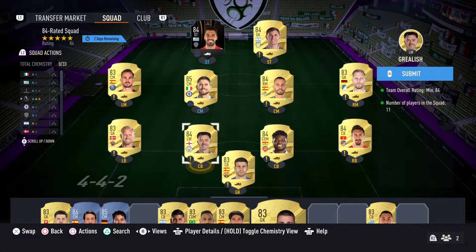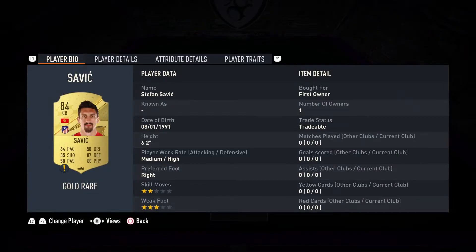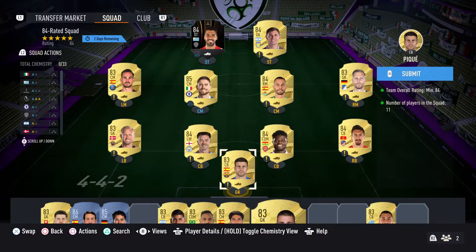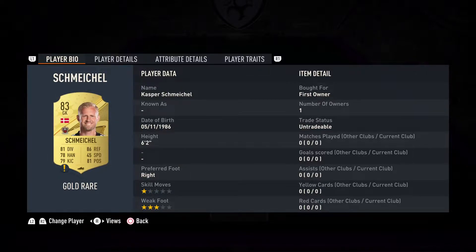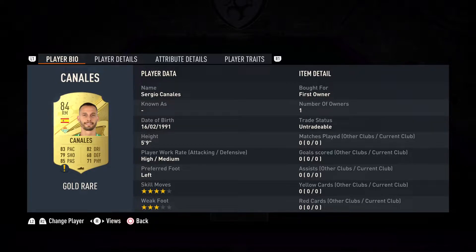So we've got PK, Savage, Partey, Grealish, Schmeichel, Bauman, Canalis who's untradeable as well, and Jorginho who I bought for 6.5k - he's the cheapest 85 I could think of. I was looking at Salmer and Golaski and they were about 6k or 7k, so we were able to get Jorginho for a good price.